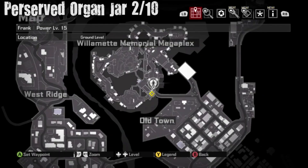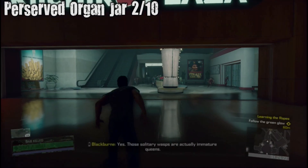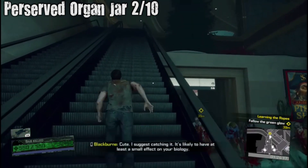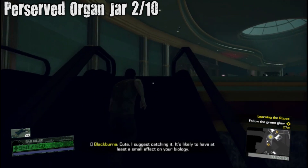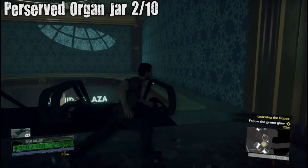Preserved Organ Jar number two — it's right outside Kukuriko Plaza. I probably butchered that name about ten times now. It's the preserved organ at the top of this escalator; you turn around and it should be on this ledge.